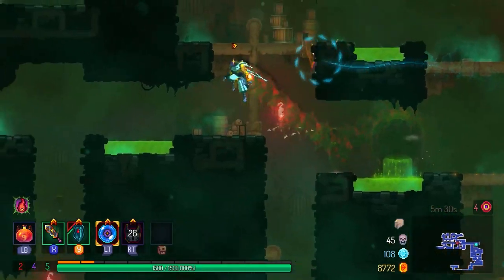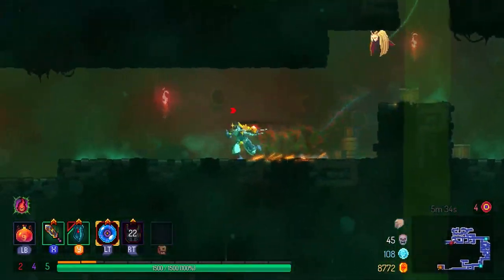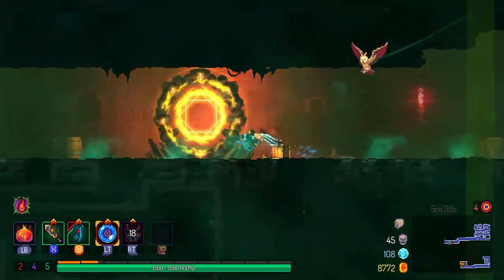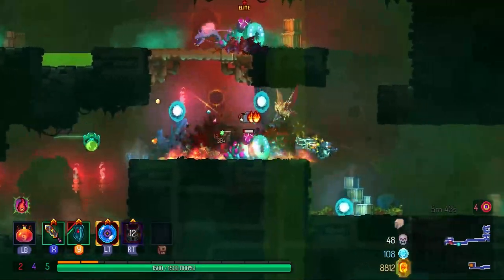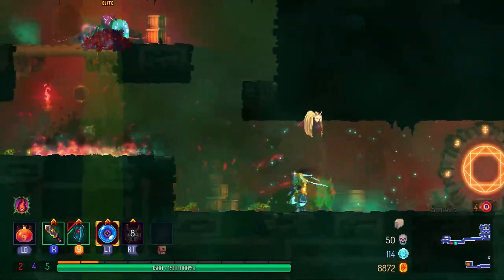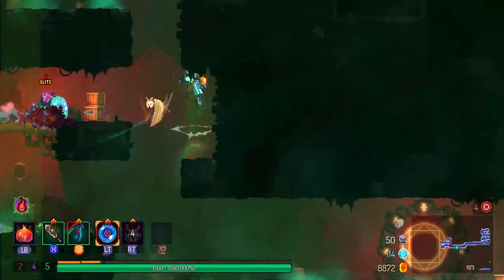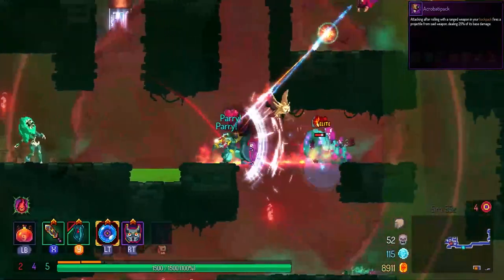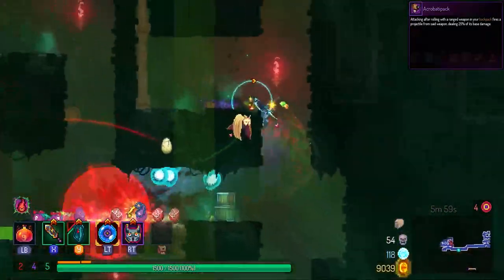My name is Psyche and welcome back to Dead Cells. This is going to be the second part of my tier lists for version 2.1 of the game, and this time I'm going to be talking about the ranged weapons. With the new 2.1 update and how backpacks work, there are actually a lot more ways to utilize some of these ranged weapons with the new mutation Acrobatapack, so I'm really excited to see how this new utility function will affect the whole metagame.